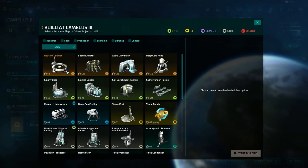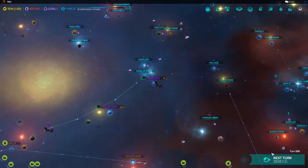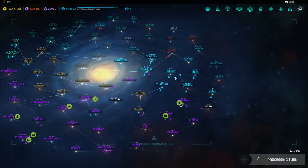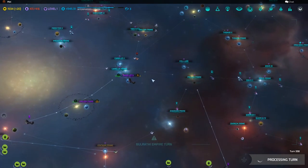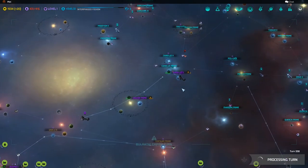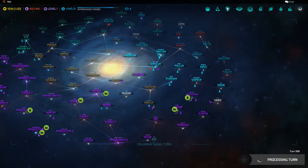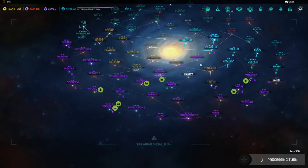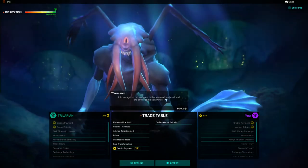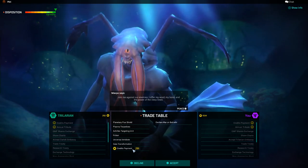Hey, I got another planet from the Alarians. These turns are processing considerably quickly compared to the last episode. The Bulrathi want an alliance — nah, we're not letting them in. It's just going to be us until the end. Decline. We don't want you, space bears. The Trilarians just offered me a ton of stuff to declare war on the Bulrathi.